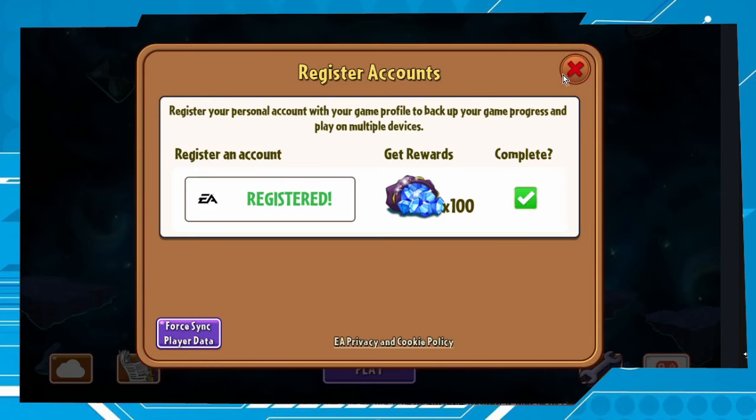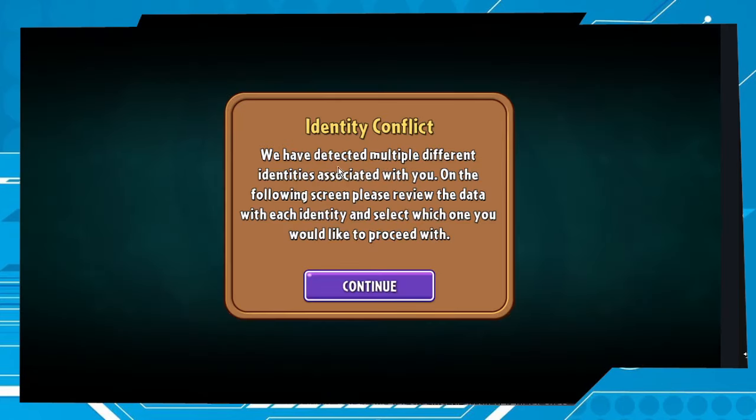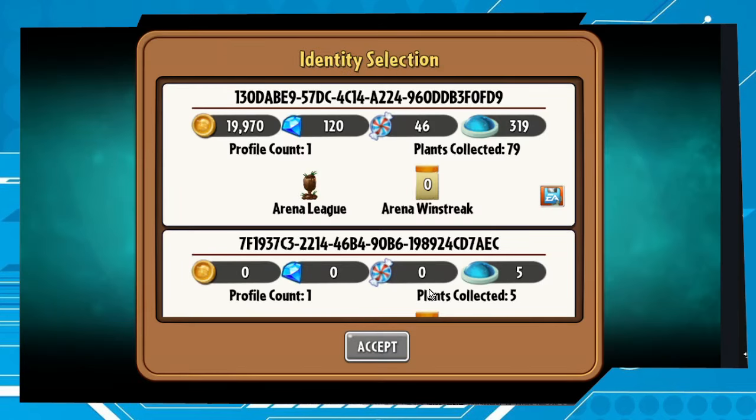Now close this window. Pay attention to this: 'Identity Conflict — we have detected multiple different identities associated with you. On the following screen please review the data with each identity and select which one you would like to proceed with.' Pay very close attention here and choose your old account, not your new one.